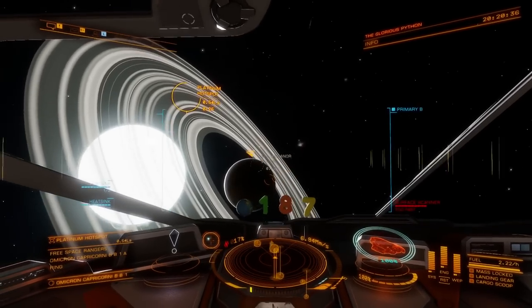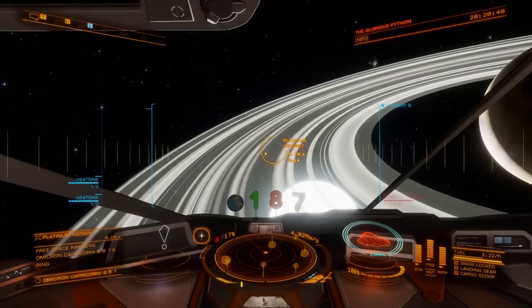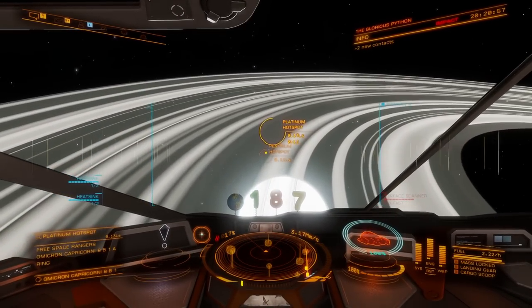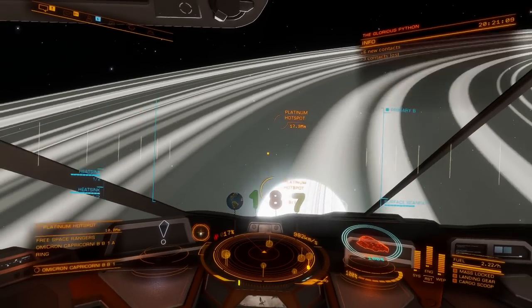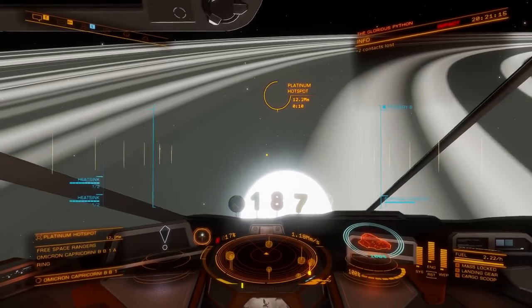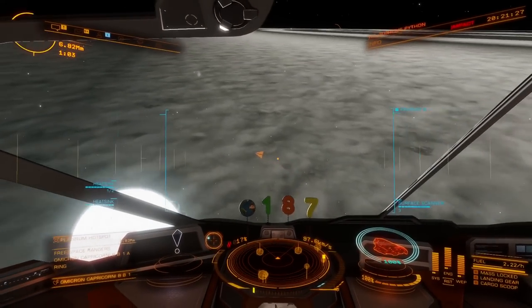Whenever you drop into a double overlapping hot spot you always want to make sure you're dropping into a location where they actually overlap. In this case I'm going to target the nearest one, fly towards the farthest one, but I'm making sure I'm dropping into a more densely packed area of asteroids, represented by the bright white color there.